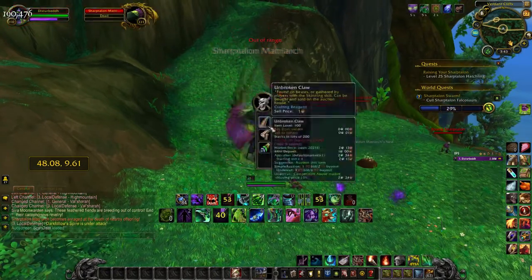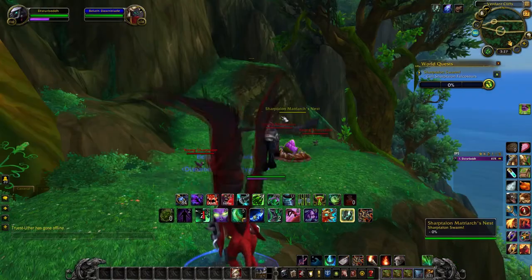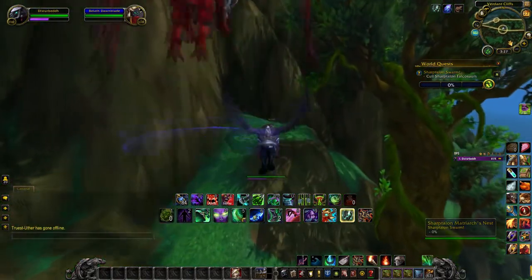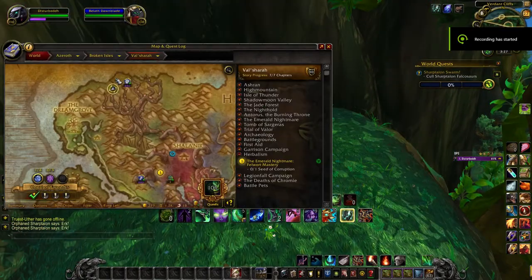Just up top of this hill here, run or fly up over this little gnoll here and you will find an orphaned hatchling. The orphan is located right here on the map.